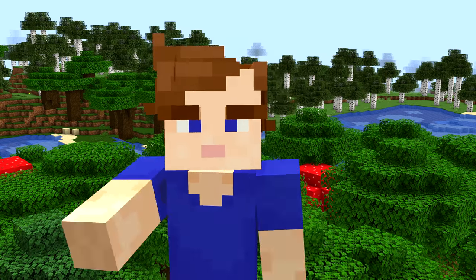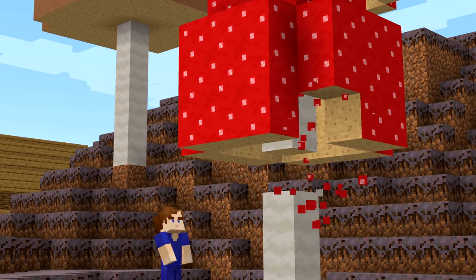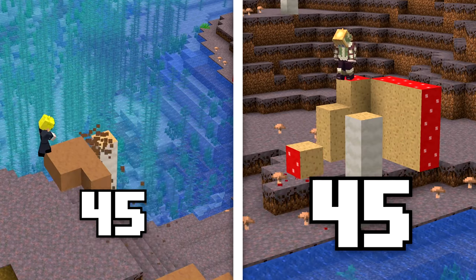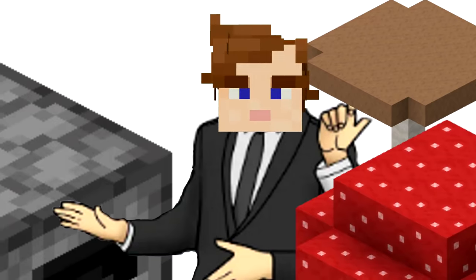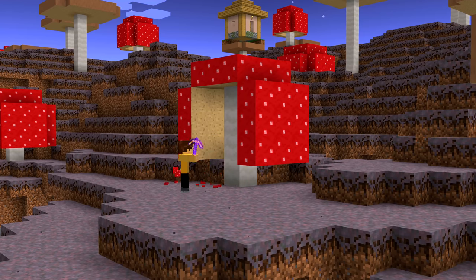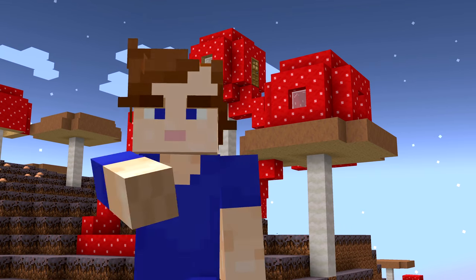Number forty-five: you probably never noticed this about huge mushrooms. Not including the stalk, both the red and brown types always have exactly 45 blocks. Grab them with silk touch and they're a pretty good fuel, but only in Bedrock Edition. You'll get roughly 14 mushrooms if you mine the whole thing — or just turn it into a little house.